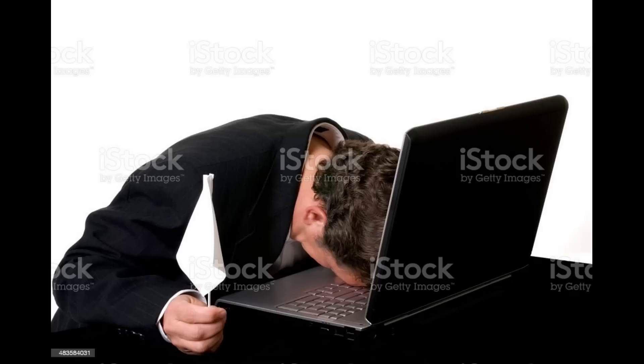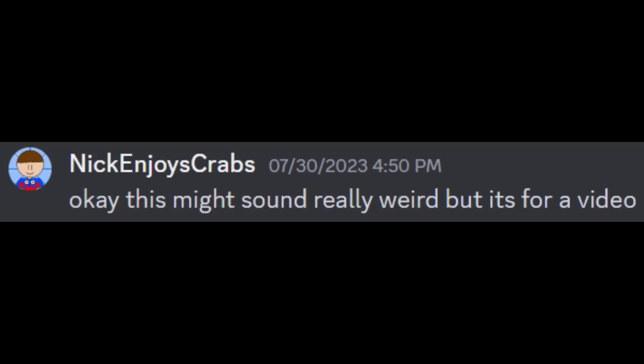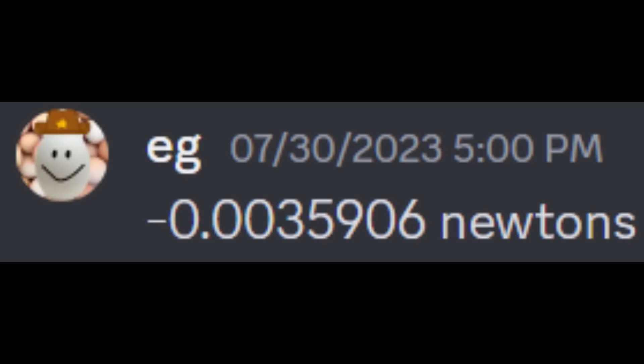Next, I gave up. Then I went on Discord to ask my friend ImTheMalix, who is good at math, to solve my problem. I sent him the problem: throwing an object with a mass of 0.001 kilograms, 0.079 meters vertically above my hand, and the object ascended for 0.36 repeating seconds before reaching its peak. At what force did I throw the object? To which he replied rather quickly: minus 0.0035906 newtons.